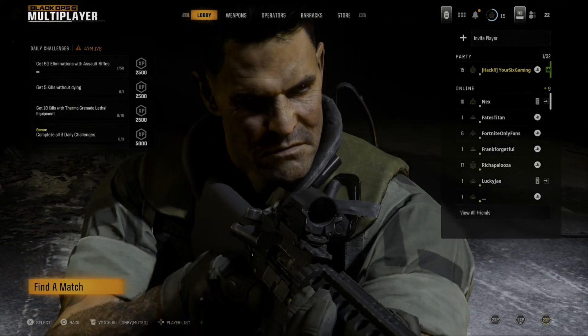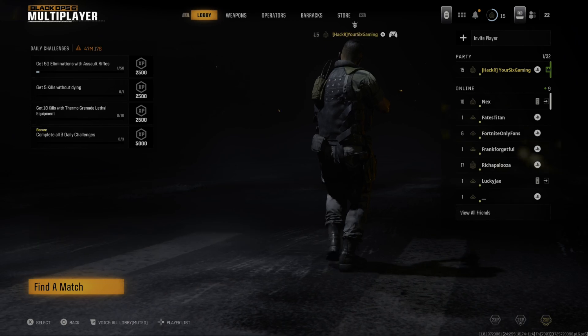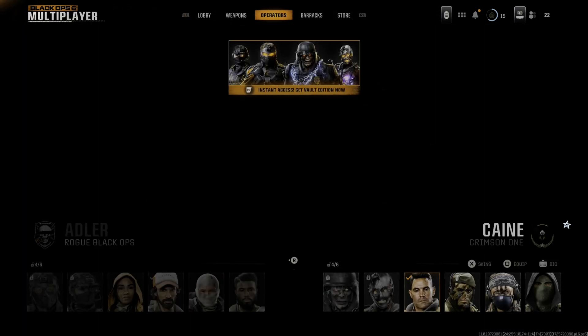On the home screen here we have lobby, weapons, and operators on top. Use R1 and tab on over to operators.